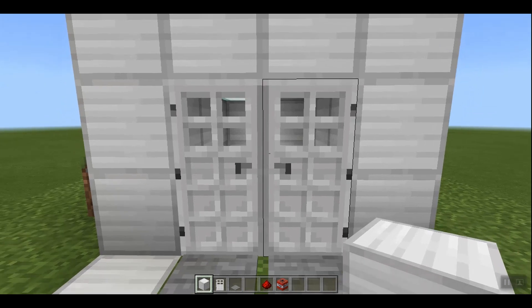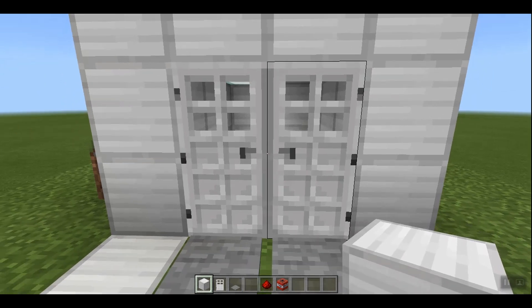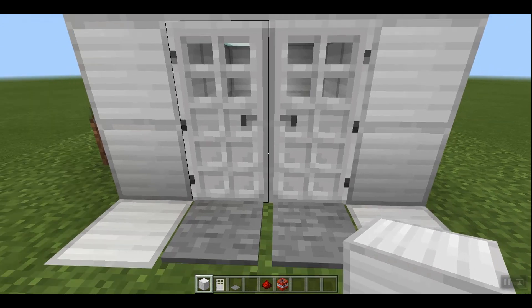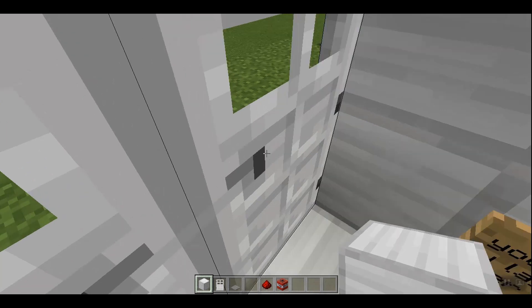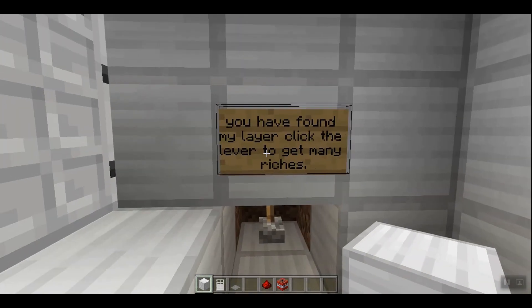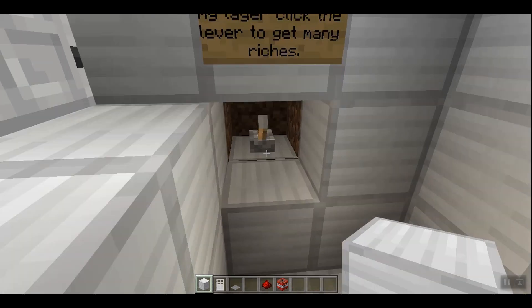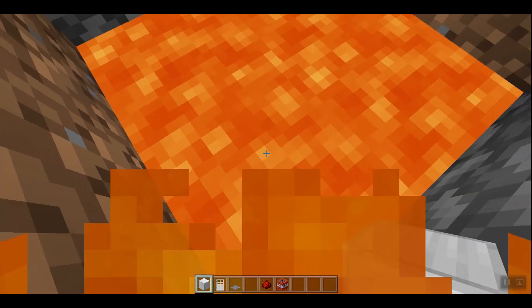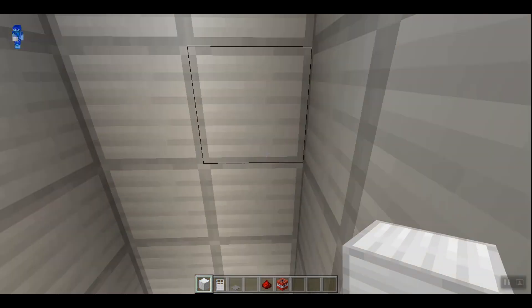The first trap I want to show you is actually pretty simple but packs quite a punch. Your friends will walk in here unknowingly and they will be trapped. They will see this cheesy sign that says 'You have found my lair. Click the lever to get many riches.' They click the lever and boom, they fall and take a dip in the lava. Let's get on to the tutorial.